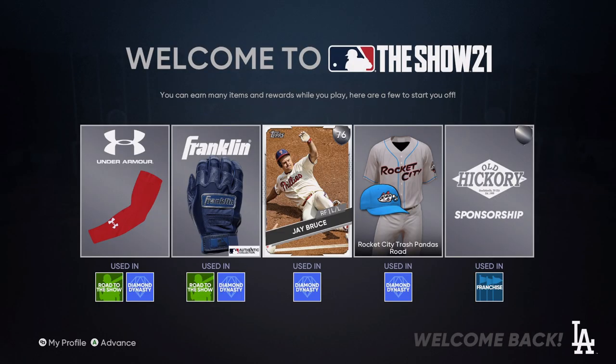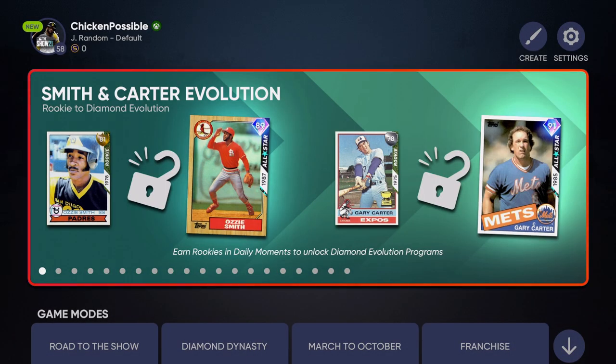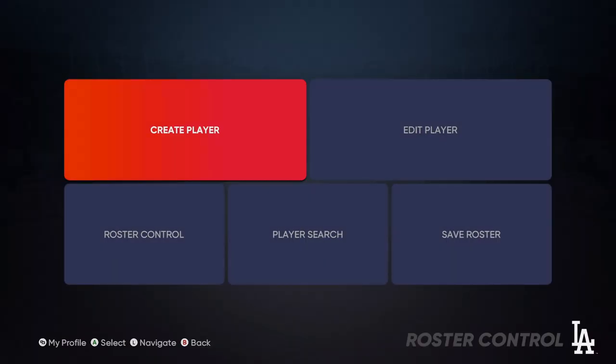All we need to do is make a ball player for ourselves. Let's press A just a couple more times to page through a few more items and we'll get to that Create Player screen. At the upper right you'll see a little paintbrush icon that says Create — press A on that and then A again to create a player.